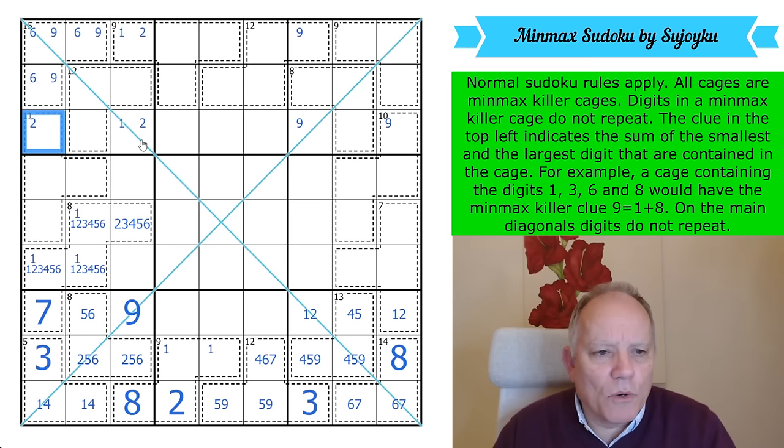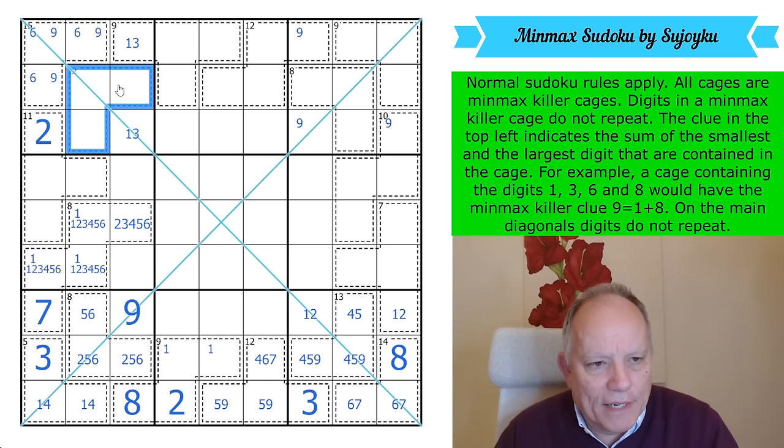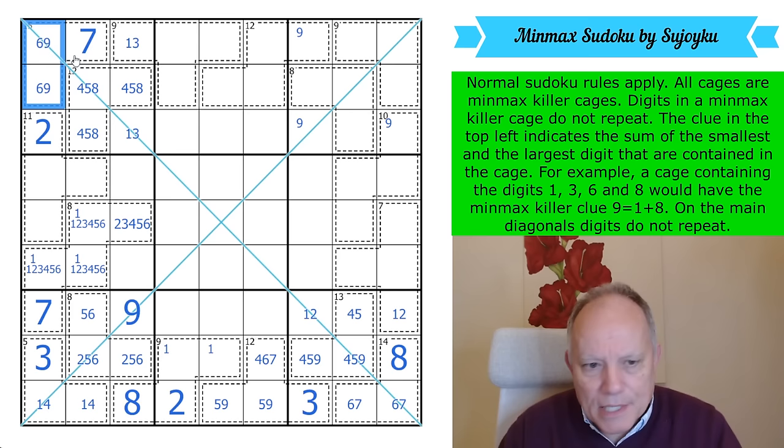The 12-cage can't have a 9 in it, so it can't have a 3 in it either. The 3 is in one of these cells with a 1, and that's where 2 goes. So 4 is now in this cage along with 5 and 8 as the maximum — 4 and 8 equal 12. This cage is now 6, 7, 9, and we can place the 7. There's a nice symmetry developing to the puzzle.